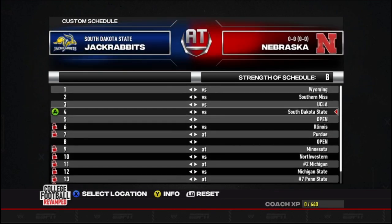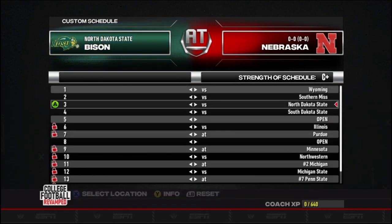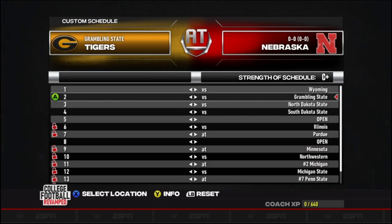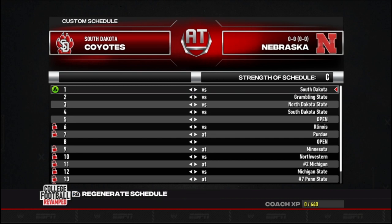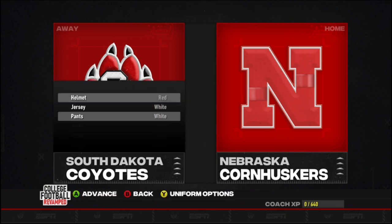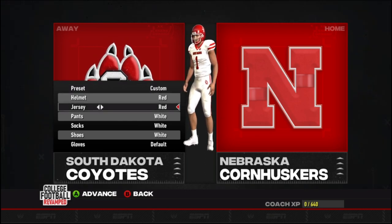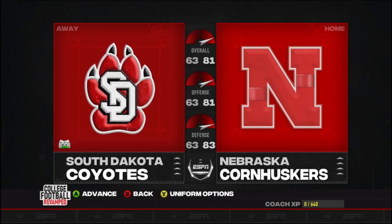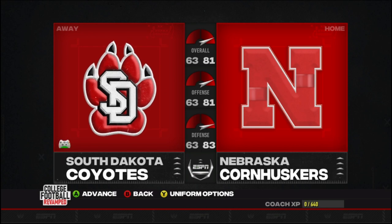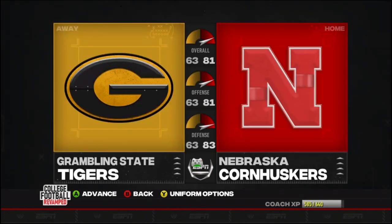The only way I know how to get these teams in here is through this method of putting them in dynasty. I don't think you can coach as the FCS schools — I'm not 100% sure on that, that's definitely something I want to try. I'm going to simulate these games and check out the uniforms and stuff. First team up is the South Dakota Coyotes — looks like they've got their aways and their homes. It's a little-known school but it's cool they're even in the game.